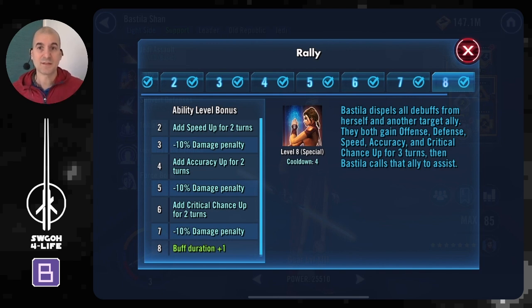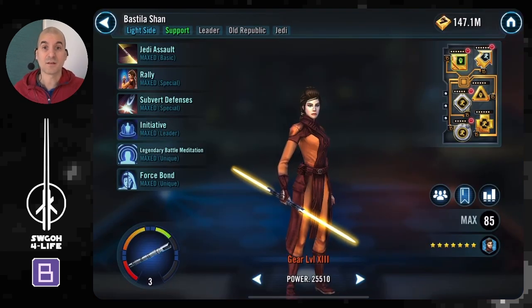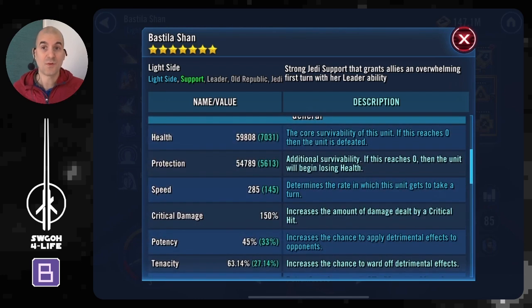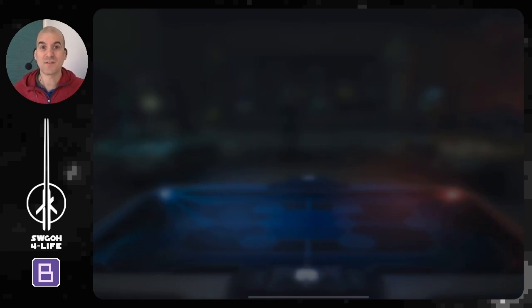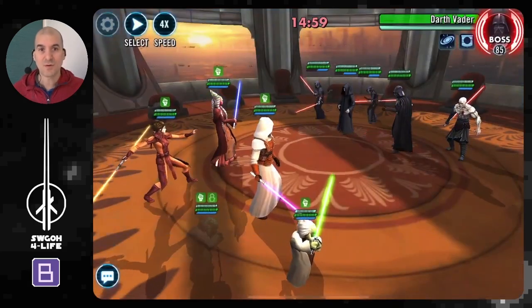Bastila's Rally special ability gives Critical Chance Up and Offense Up to Grandmaster Yoda, who can then spread it. Her Subvert Defenses ability is also very useful — it allows you to stun somebody, dispel buffs on them, and potentially land Buff Immunity on Cyan so when he puts Pain on you, you don't get stuck behind the taunt. So Bastila is a great addition to the team on top of her Battle Meditation and everything else.